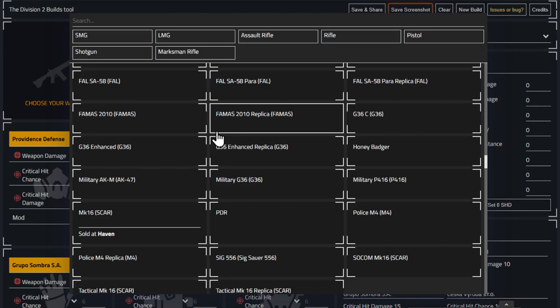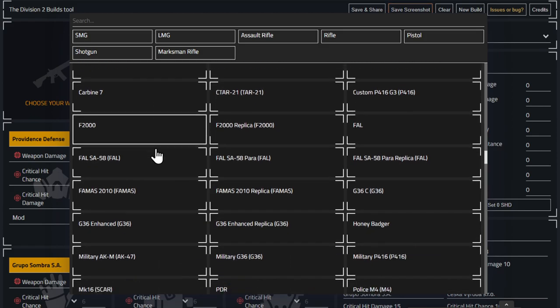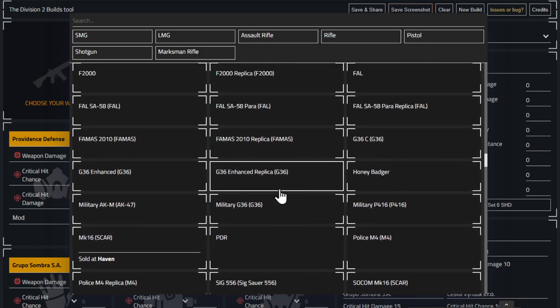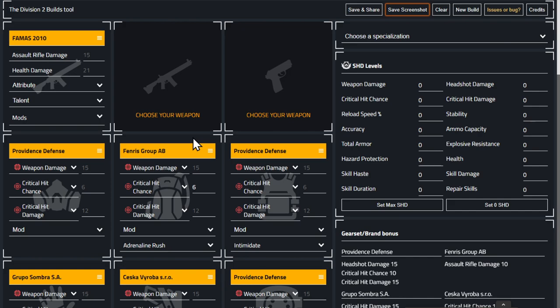The ACR is another option — probably easier to find. It's your average-joe middle-ground AR: fires like a laser, does reasonable damage, has a good fire rate. Hudson also suggests the FAMAS at close range is beastly. If you've got the backpack and chest piece on for close range, the FAMAS is probably going to be king — you need that burst damage. The FAMAS has a ridiculously high fire rate.